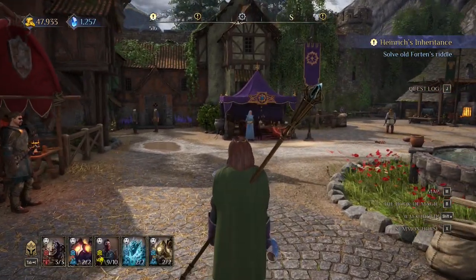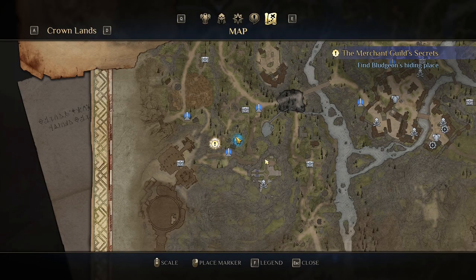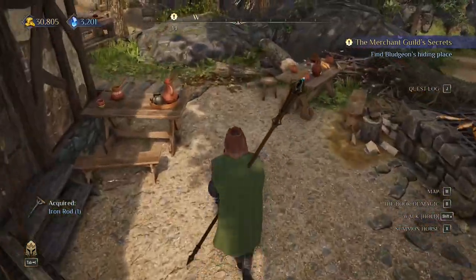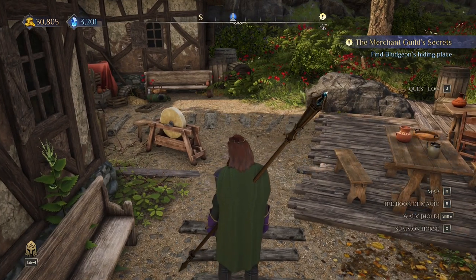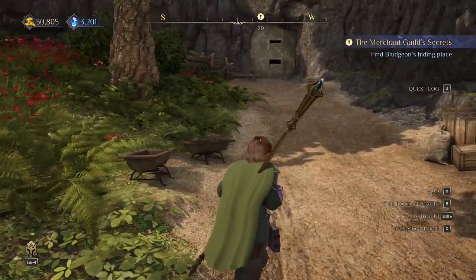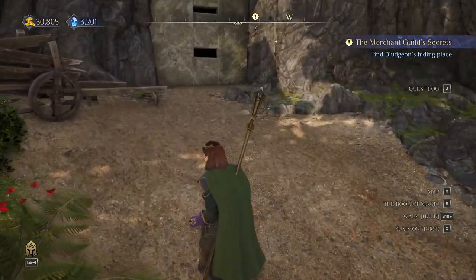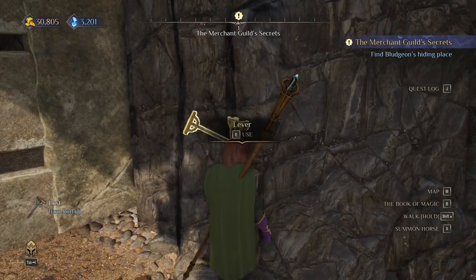Now we have two, two more left to find. The third one is located right here, but to get here you first need to pick up this iron rod. By the way, to get here at all you need to have the quest 'The Merchant Guild's Secrets' — it's a late-game quest almost at the end of the game. You'll get it from the archmage in the magical city; don't worry, you'll get it anyway. Now let's make a lever.